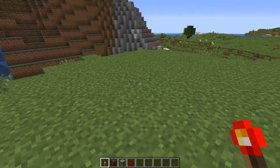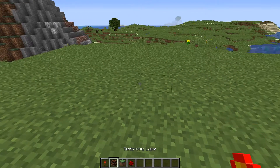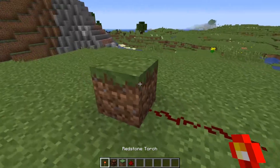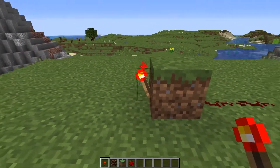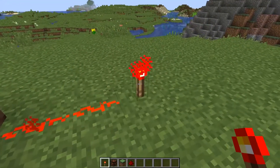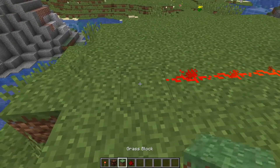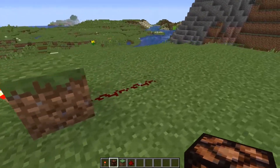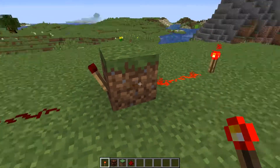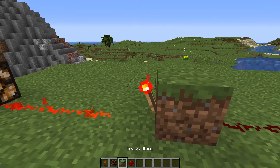One of the most common uses of the redstone torch is to invert a signal. If a redstone signal is on, a torch can be used to turn it off. If you have a block with redstone going into it and a torch on the other side, the torch is on because the signal is off. When you power that line, the torch turns off. This inverts the signal — on becomes off, off becomes on — which is a very useful mechanic.